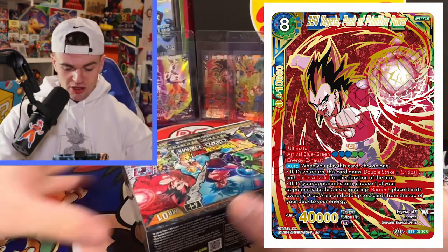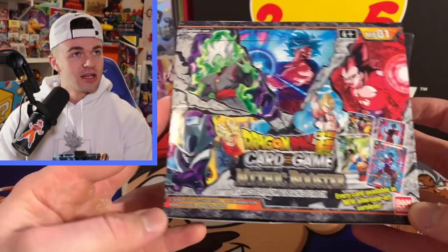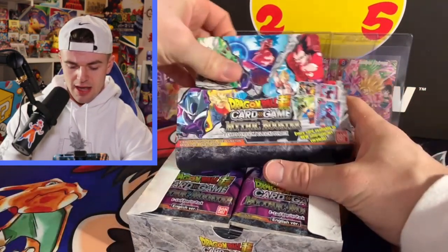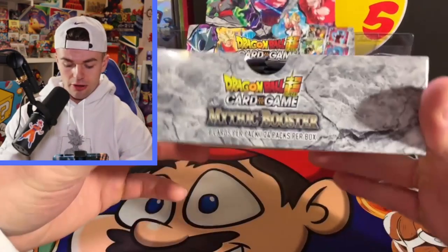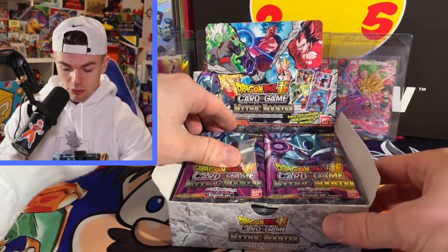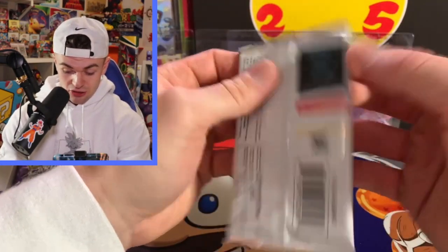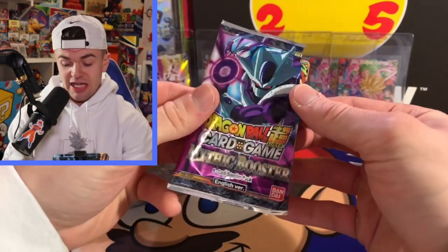Here we go, chuck the plastic to the back — oh my god, I've been waiting so long guys. Mythic Booster baby, 24 packs, eight cards in each pack. That's why the booster box is a little smaller, a little thinner — there's only eight cards in each pack. We're just going to start from the left side and get into it. We need to pull an SCR right now!